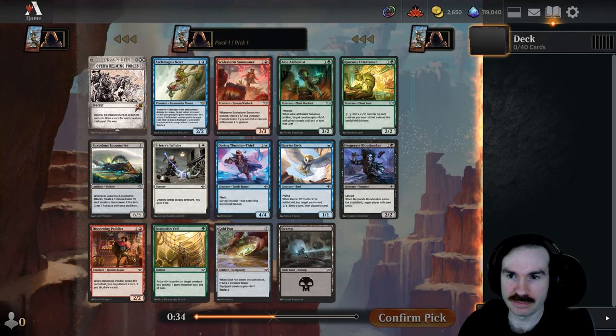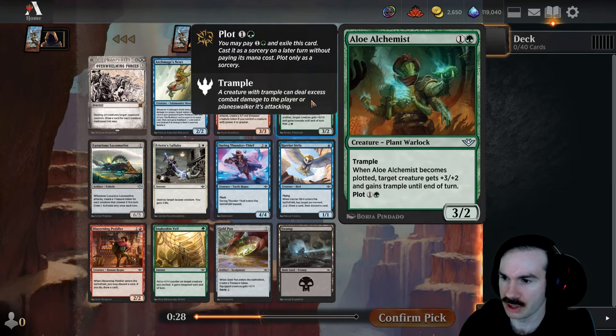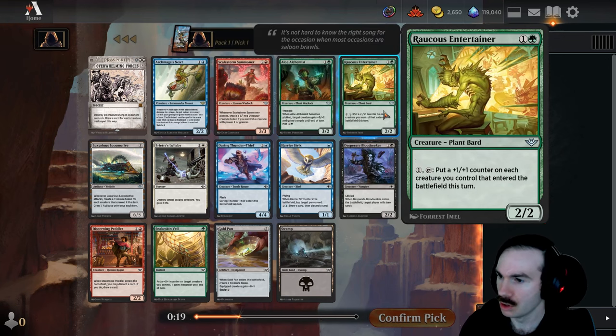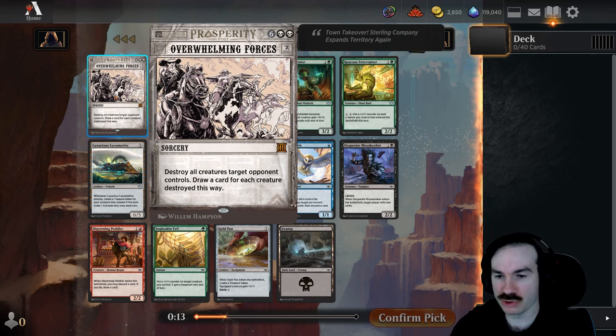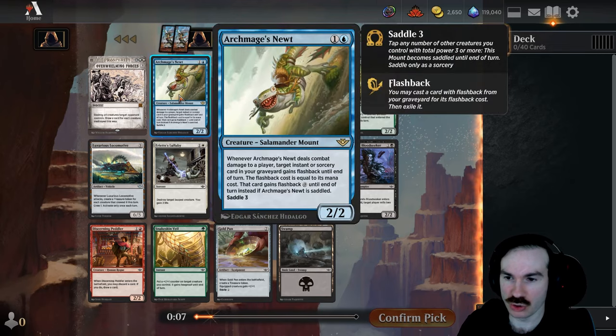Then we've got Scales from Summoner — three mana, three-three — this is the one that makes a dinosaur if you control a bigger creature. Two mana three-two with trample; when it's plotted, a creature gets plus three, plus two and gains trample until end of turn. There are so many good cards in this set. Blowing up all your opponent's creatures is good, but eight mana is a lot. I'm kind of tempted to take this Newt though.